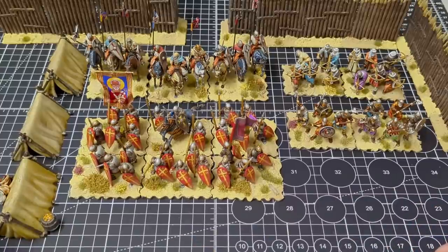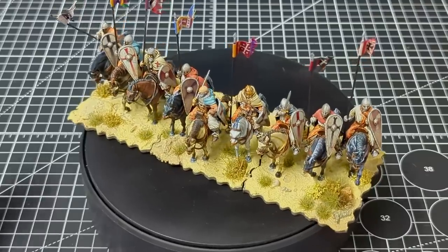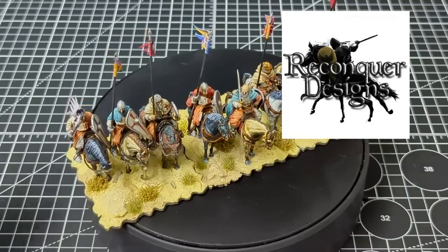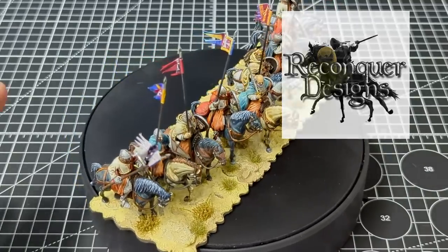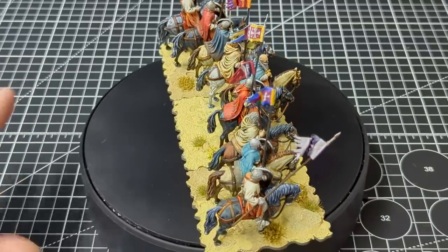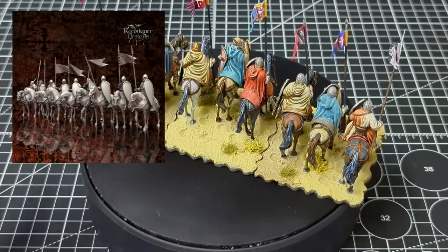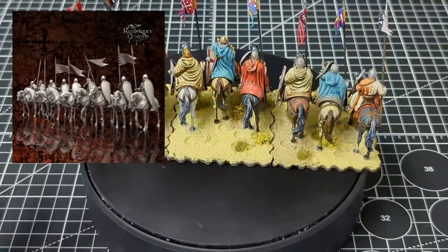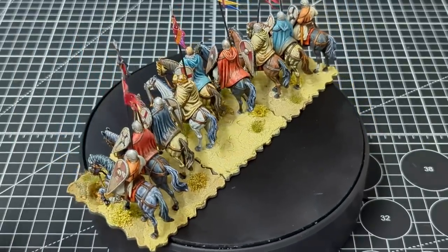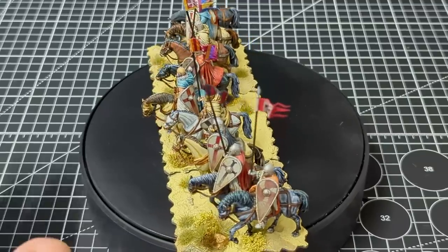So the first unit I want to take a look at are these knights. These are by Reconquer Designs, who, as you know if you watch the channel, I really enjoy the products he makes. These are 3D printed and I love them. I think they've got so much character and they really show off the feeling I was trying to get for the First Crusade — that sort of weary, worn look for people who have traveled a long way and still have to fight.